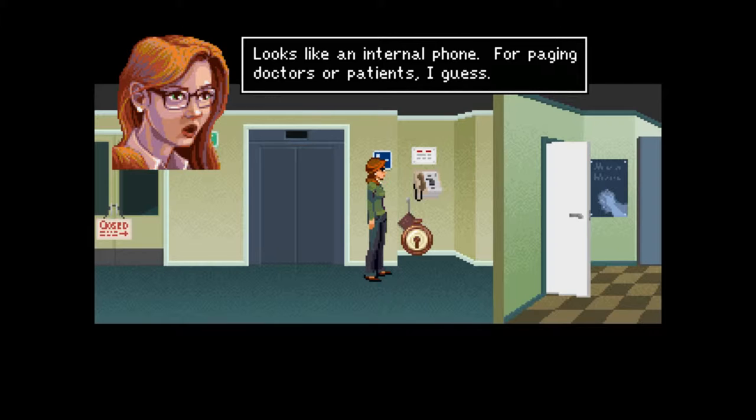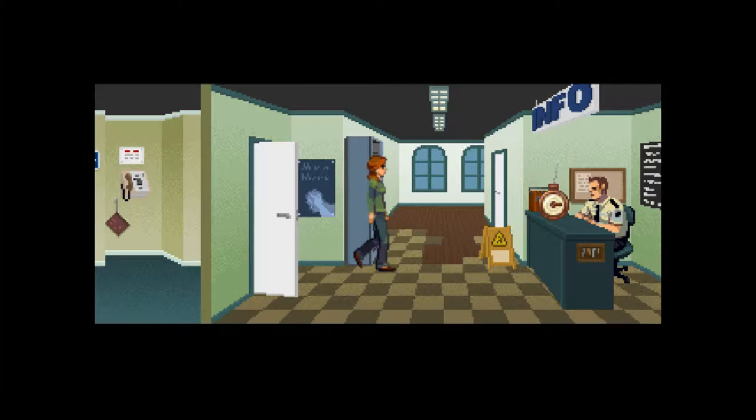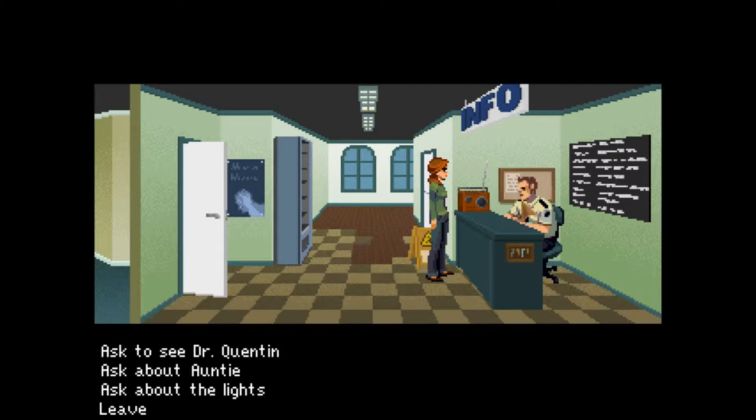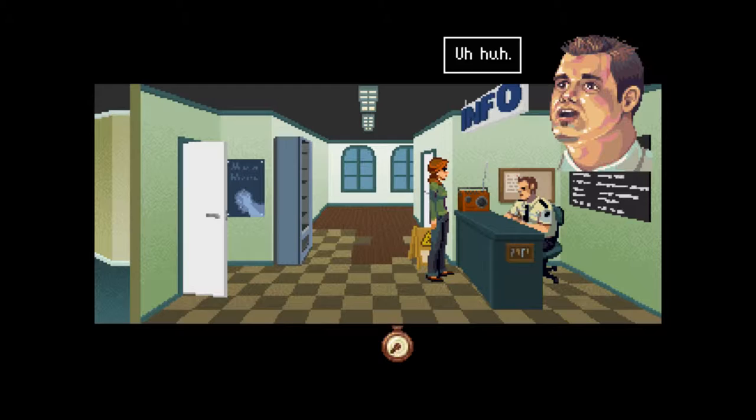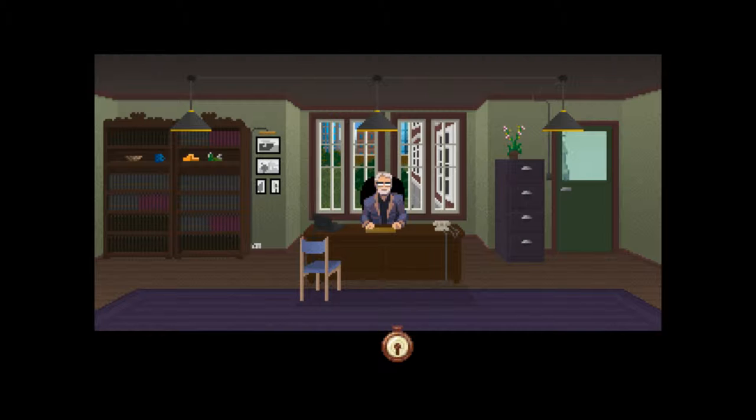Looks like an internal phone for paging doctors or patients, I guess. Just a small transistor radio. I'm here to see Dr. Quentin. Is he expecting you? I've got this letter right here. Okay, looks legit — go right in. His name's on the door, you can't miss it. Thanks. Well, that was easier than I expected.